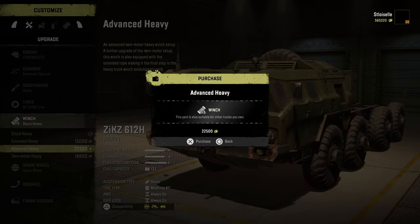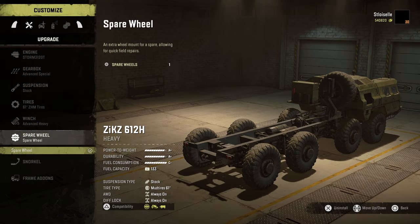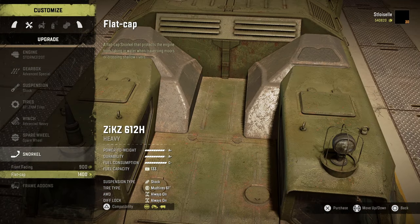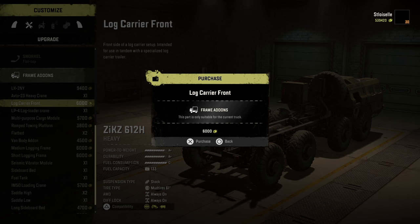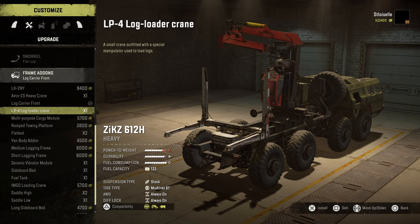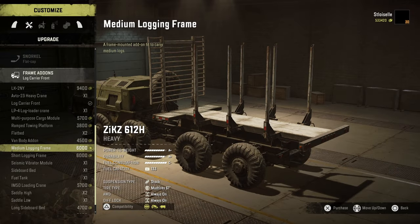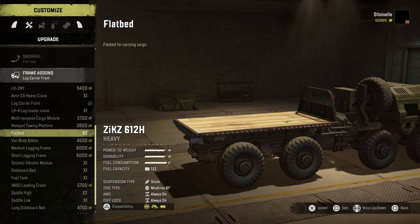We'll do the Advanced Heavy, which still has the twin motor on there. Let's get rid of all these stock ones we have piled up. Snorkel — those look better but those are higher, so let's go with the higher. The frame add-on — we are doing a long log mission, so let's slap that on there. The reason why I picked this truck is that it does long, medium, and short logs, which means it should have the ability to do a trailer with medium and short logs. That's kind of a bonus.